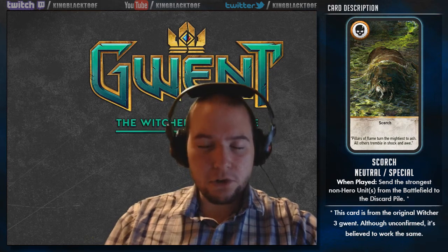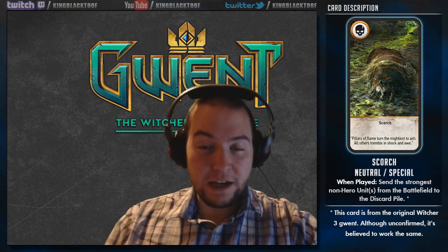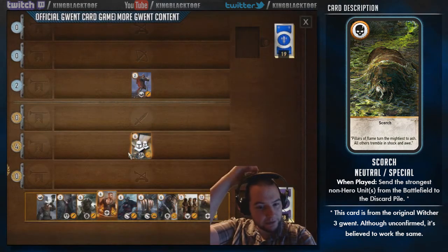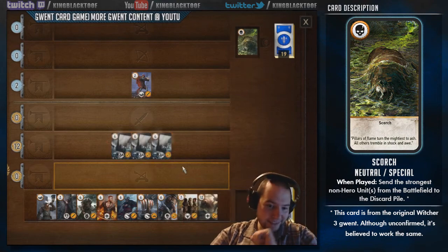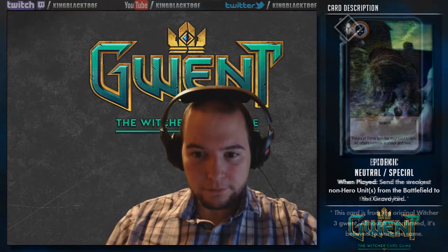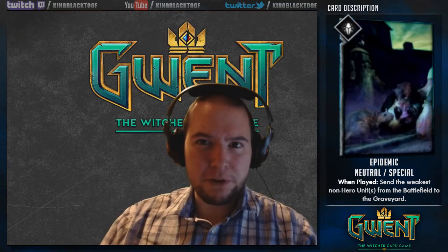Plague works similar to scorch. The scorch effect, when played, would target the highest strength non-hero cards and destroy them, putting them in the discard pile — any cards on the battlefield with the same strength on both sides. So if you had a six-strength minion and it was the highest strength on the board and someone played scorch, that six-strength non-hero minion would go to the discard pile. Any other six-strength non-hero card would also get destroyed. It was very powerful for taking down big bonded abilities, cards buffed up to 24 or 32 with commander's horns.